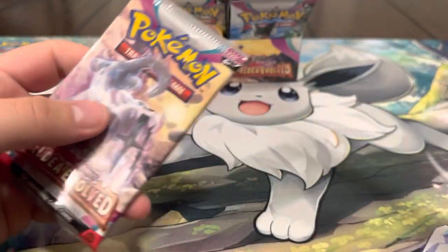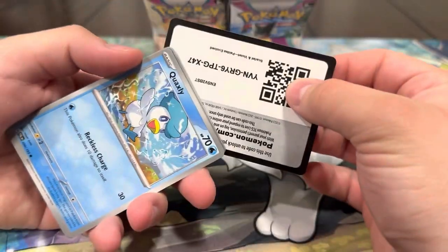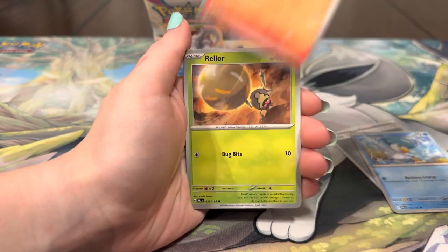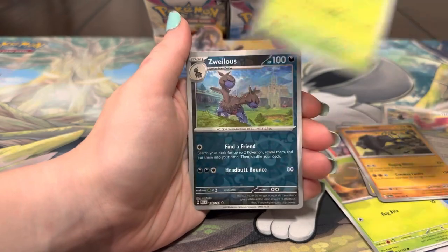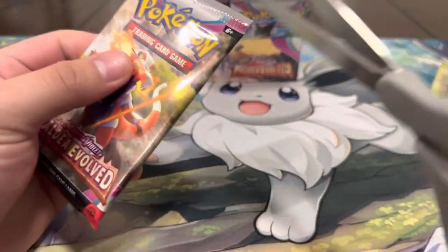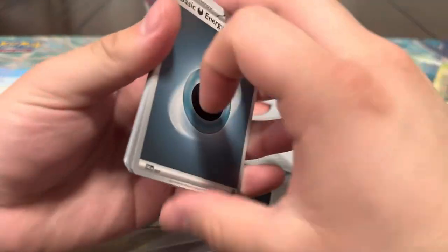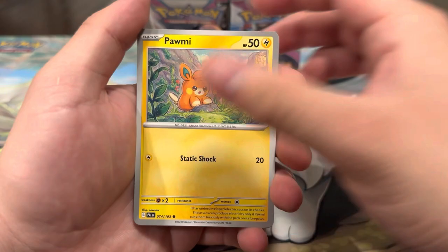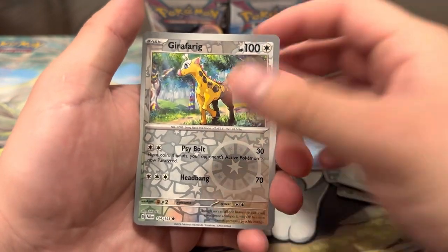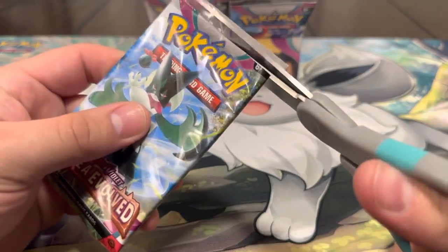Still waiting on our first special illustration rare, hopefully we can pull one today. What do you think — which set do you like better, this one or Scarlet and Violet? Pretty tough call, but it's been a lot of fun. What I do like about this set is it has a lot of Paldea Pokemon. Darkness Energy, Litleo, Rockruff, Palmo, Larvitar, Corviknight, Seviper, Tauros, Iono — can we pull the Iono right now? Girafarig — and a Tyranitar! Looks so sick, such a nice artwork. I cannot wait for Obsidian Flames, that set is looking insane already.